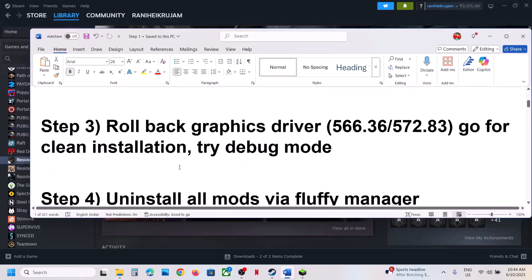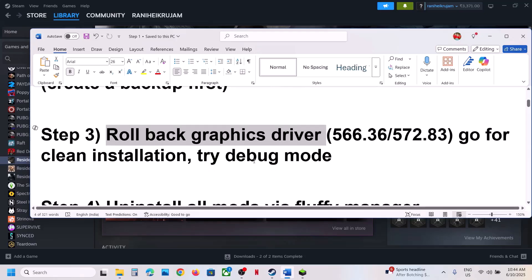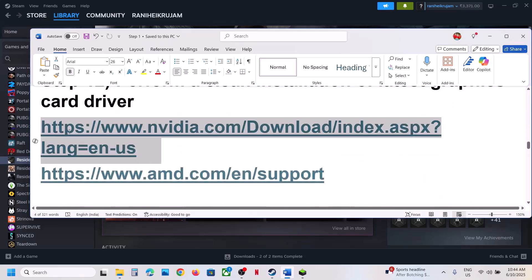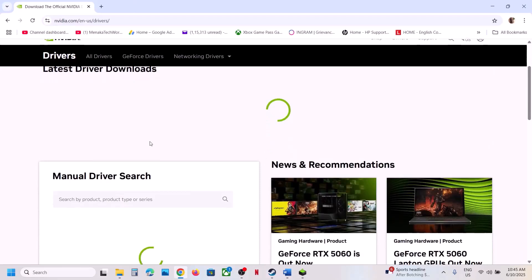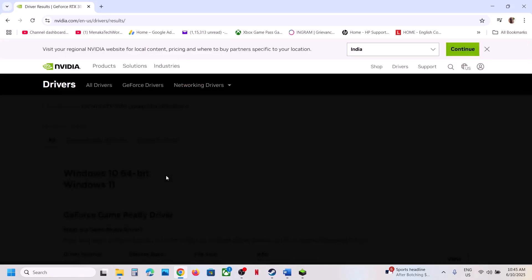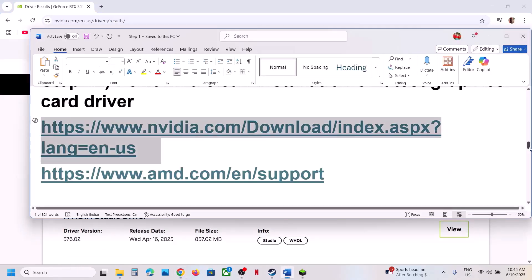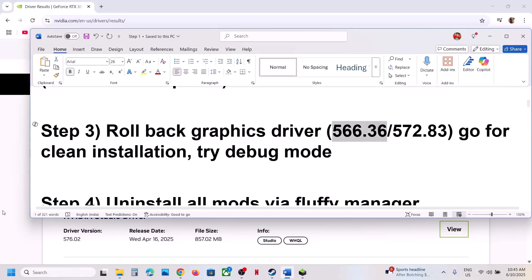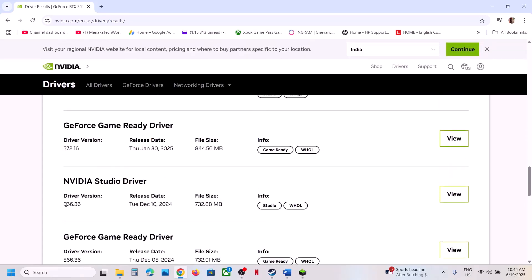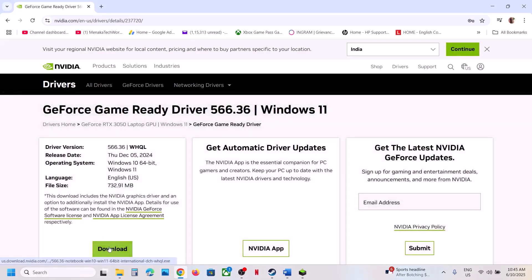The next step is to roll back your graphics driver. If you're running the latest graphics card driver, you can roll it back. Go to the Nvidia website, select your graphics card from the list, make sure you select your graphics card and operating system, then click Find. Scroll down and click View More Versions. For many users, installing version 566.36 has worked. Find this update, click on View, then click Download.